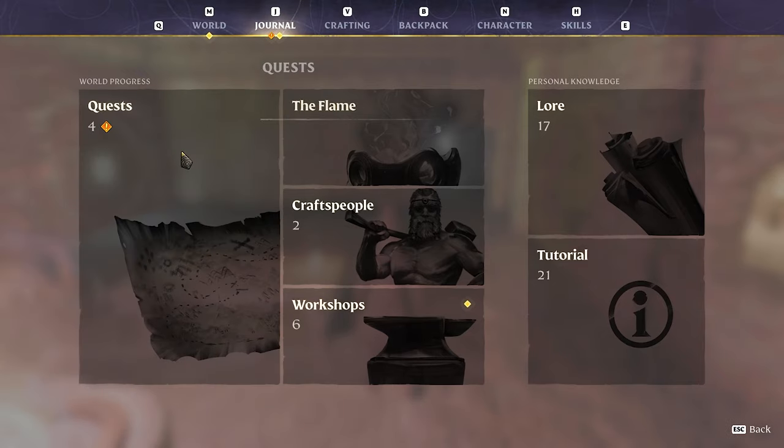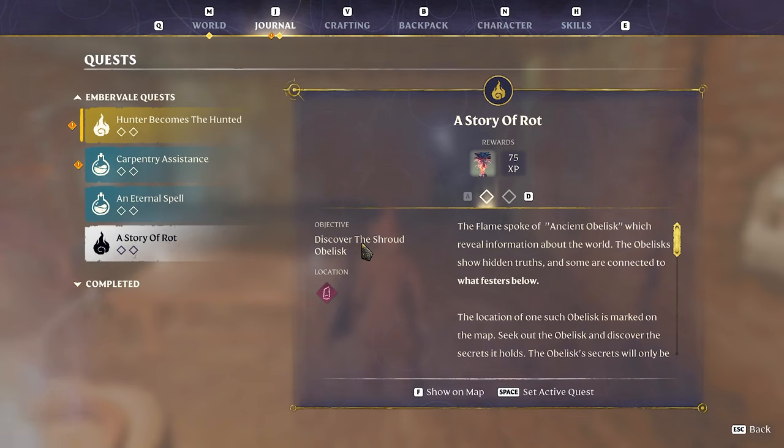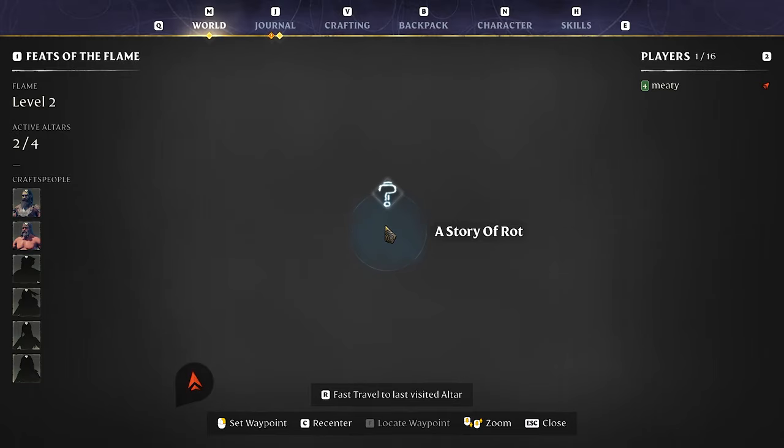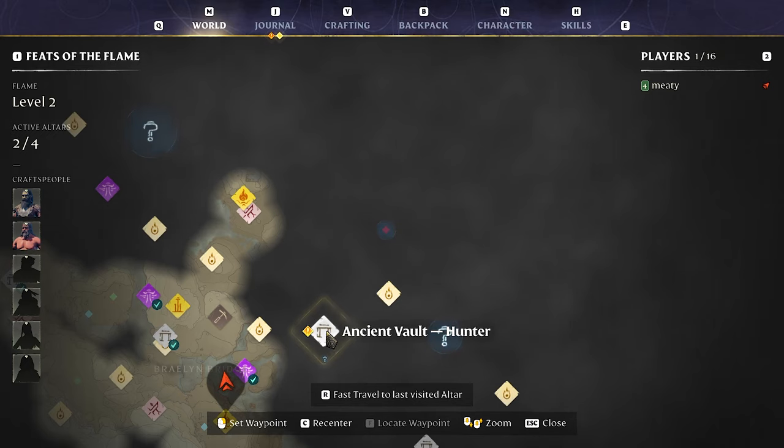Checking my journal — four active quests. 'The Story of Rot': the flame spoke — an ancient obelisk that reveals information about the world. The obelisks show hidden truths, some connected to what festers below. Discover the shroud obelisk. We also have the scavenger stash quest done. Now let's go get the hunter!